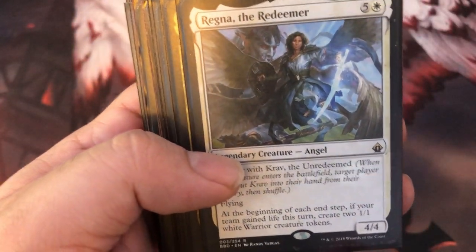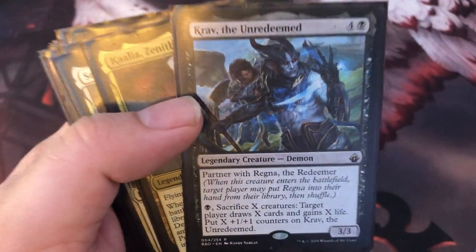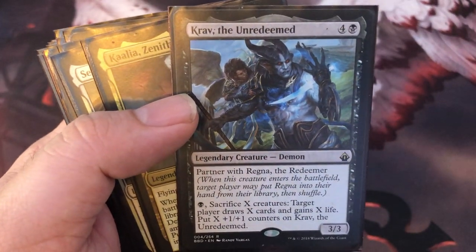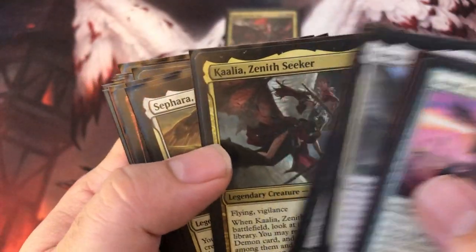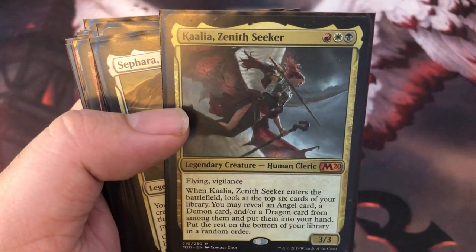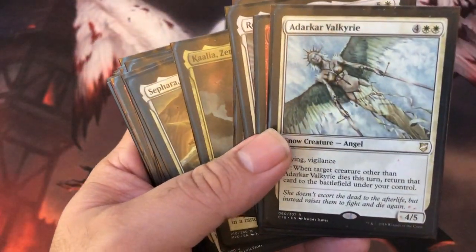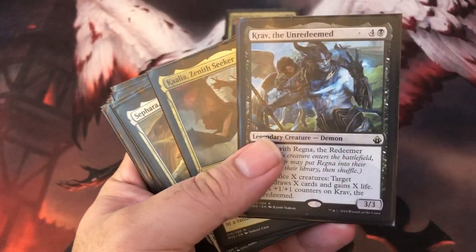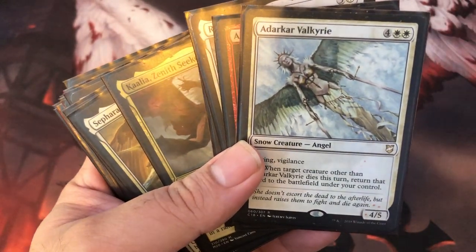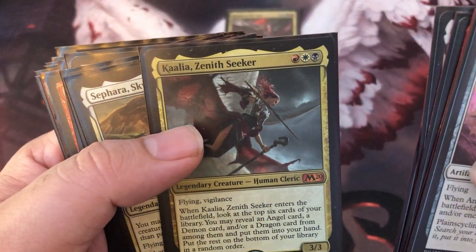Ragna the Redeemer — big reason she's in here is so I can create 1-1 tokens, then sacrifice them and draw some cards. Because we need more card draw — we need to keep refilling our hand so we can get more angels out and kill people. The other Kaya — not a great commander, but top six cards, you're rarely going to whiff. With Kahlia, you can sacrifice Kaya to Krav, tap, get her back on the battlefield, and it's an ETB trigger, so she's getting you more — good value right there.